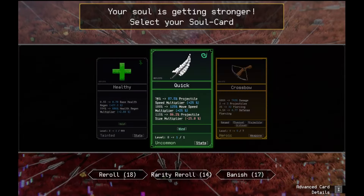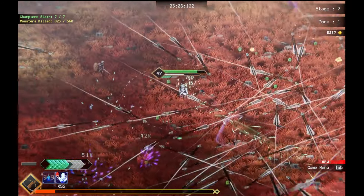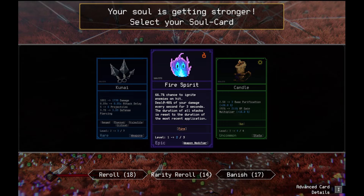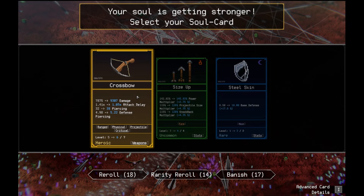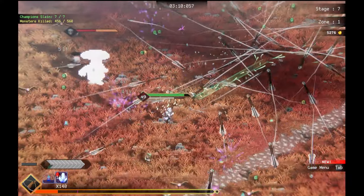I'm gonna do rune of having. Crossbow. Kunai again. We're doing really good right now. I'm gonna do fastball this time. 66.7% chance to deal 40% of my damage every second for 2 seconds — now it goes up to 50% for 100% chance, I believe. Crossbow again. Thank you.